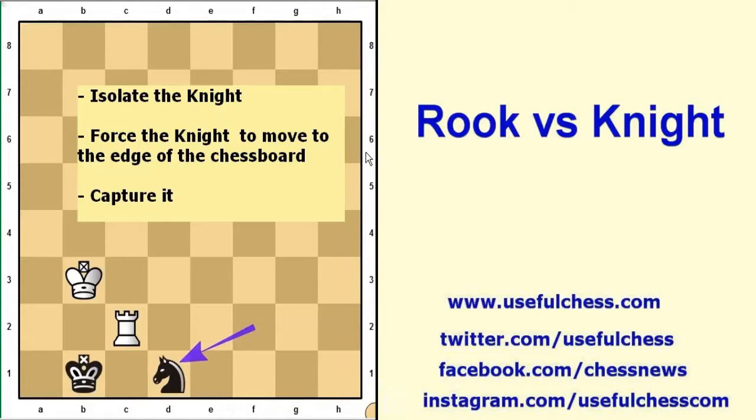In order to win this game you should isolate the knight, then force the knight to move to the edge of the chessboard and capture it. Do not attack directly to the opponent king.